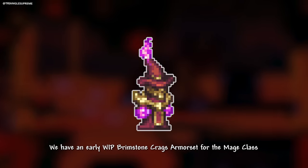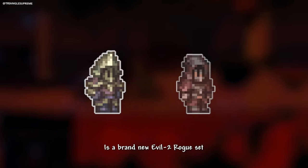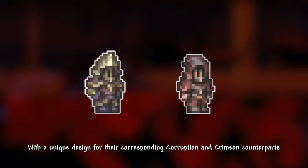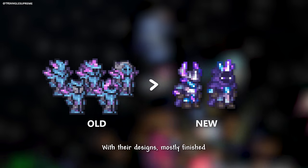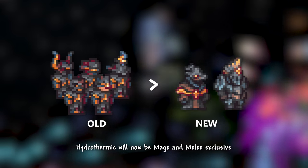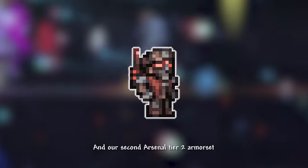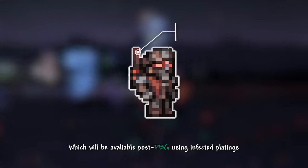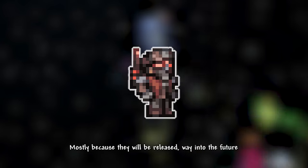Next, we have an early work-in-progress Brimstone Crags armor set for the mage class. And to round off pre-hard mode is a brand new evil 2 rogue set — these will be post-Perforators slash Hive Mind, with a unique design for their corresponding corruption and crimson counterpart. Moving on to hard mode, we have the Daedalus armor which will now be rogue and summoner related, with designs mostly finished. Hydrothermic will now be mage and melee exclusive, with designs still being a work in progress. Our second arsenal T2 armor set will be available post-Plaguebringer Goliath, utilizing infected platings — these don't have detailed descriptions like T1 mostly because they will be released way into the future.